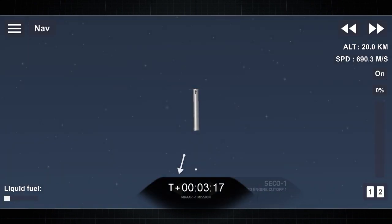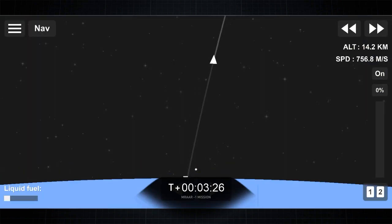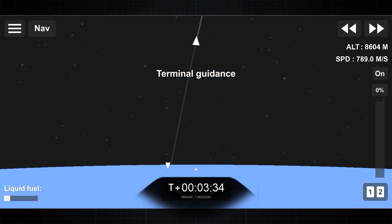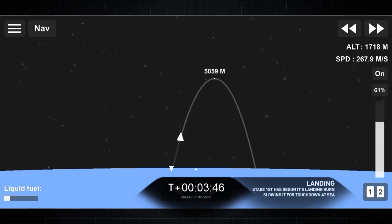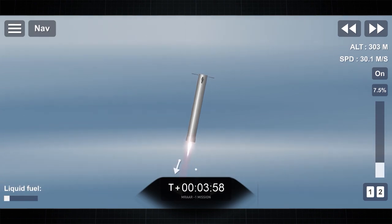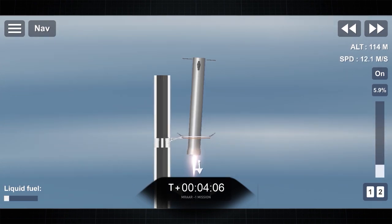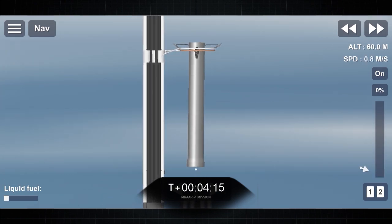Now let's switch to the booster. The booster is about to perform its landing burn. The vehicle is already back in Earth's atmosphere. Landing burn has begun. We will catch this booster — and we got it. All right, we did it smoothly.